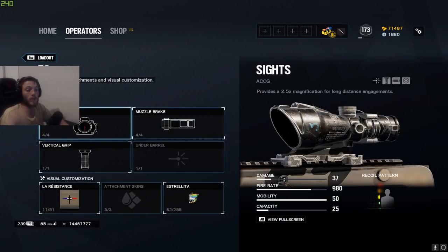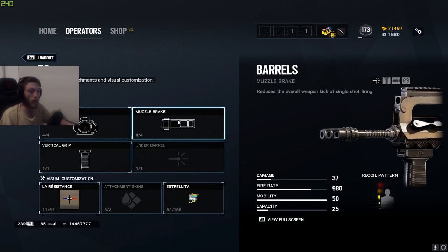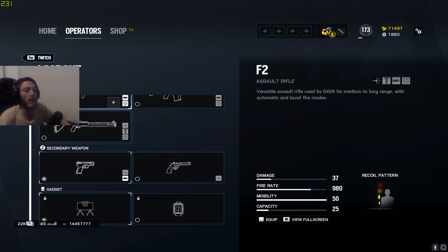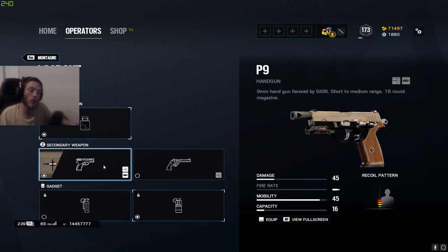For Twitch, I'm obviously running the F2 — it's one of the best guns in the game when you can learn the recoil. I play it with ACOG, vertical grip, and muzzle brake. The hardest part of Twitch's recoil in my personal opinion is the first two or three bullets where it just flies into the air — muzzle brake helps reduce that. After that, with Twitch you're only firing in five or six round bursts anyway. Pistol-wise I play the P9 with muzzle brake and bring a claymore.